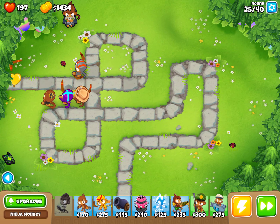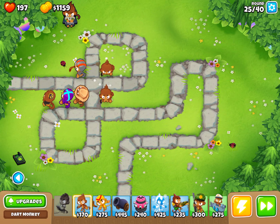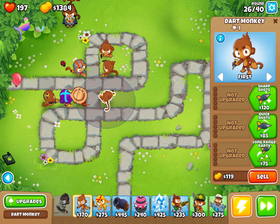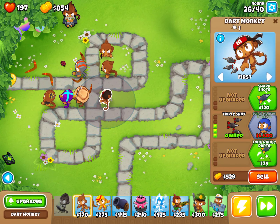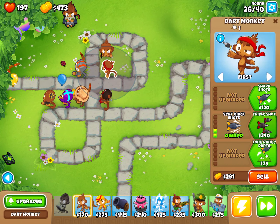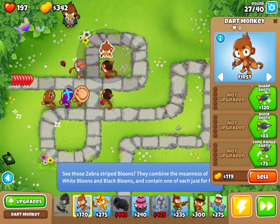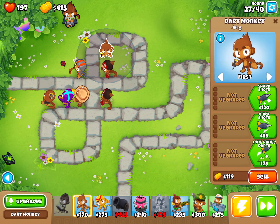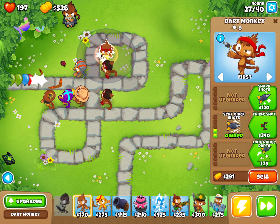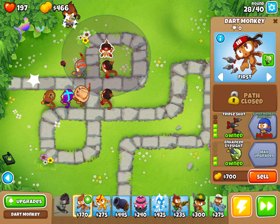Actually, let's get a dart monkey and put them here. You want 3 of these guys — little guys. Do this upgrade to each of them, then get $170. That will hold some of those camo guys for a while, but not all of them. Now these guys can attack triple — see? Now these guys can come.